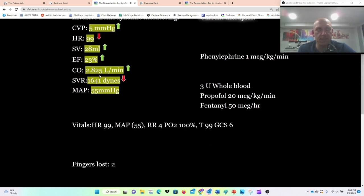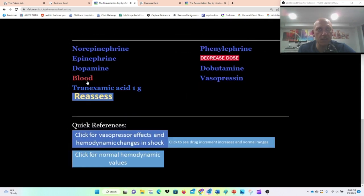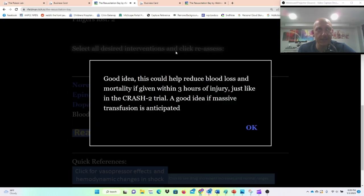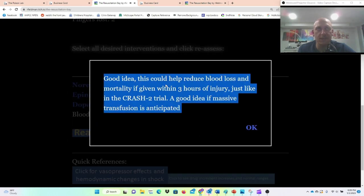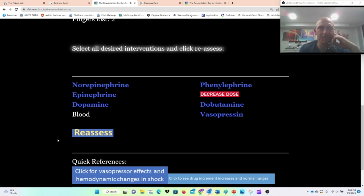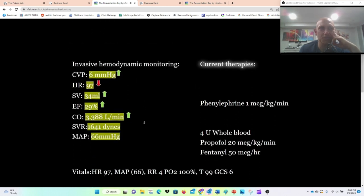His preload is increasing — this is great. Our MAP is 55. We're actually now at three units of whole blood. Let's do some tranexamic acid too — this is a great idea because it reduces blood utilization, and we do have evidence-based guidelines built right into this.